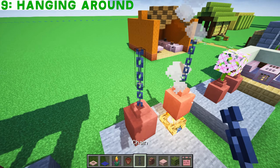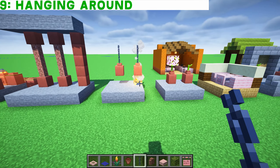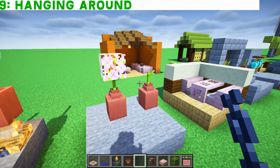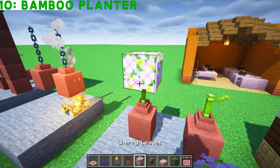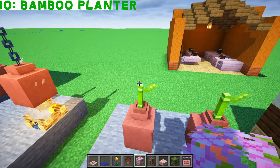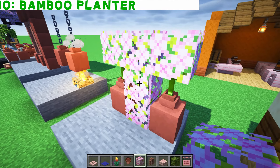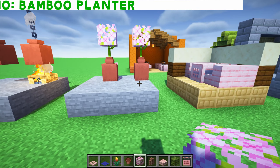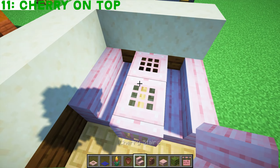You can hang decorated pots from chains and it looks connected as well. Sticking in some bamboo — get a pot, stick in your bamboo, then put on some cherry leaves on top. Talking of cherry wood, you can make furniture with these just as normal.